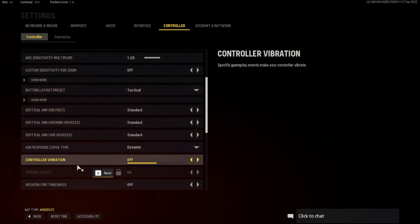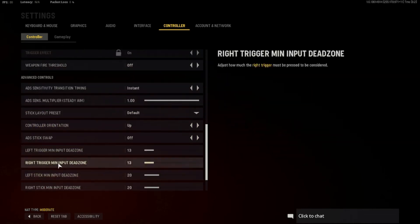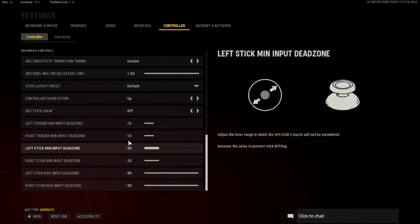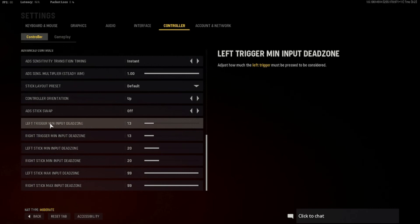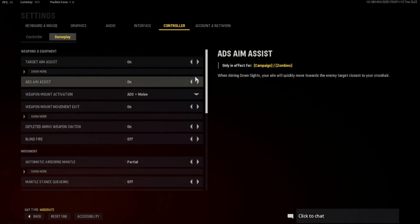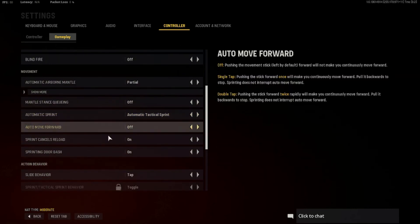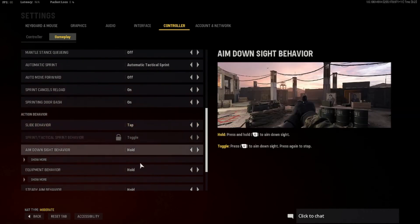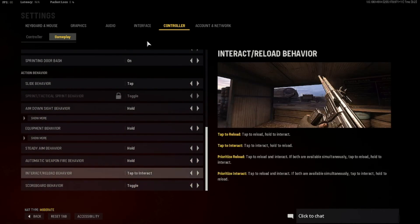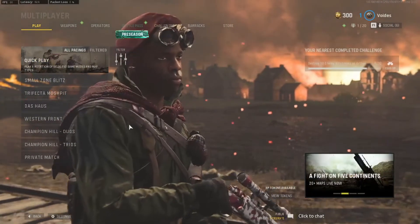Controller vibration is off. I don't really mess with dead zones. Slide behavior is set to Tap, and Automatic Sprint is probably the best option. Everything else is default. Those are my settings.